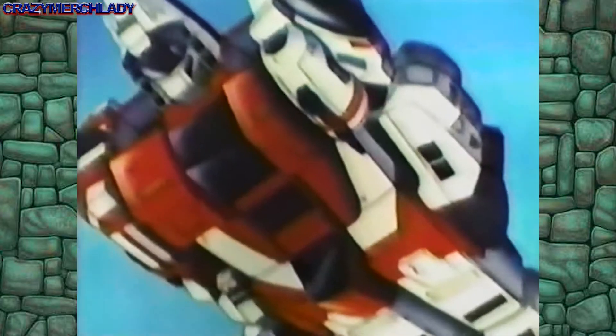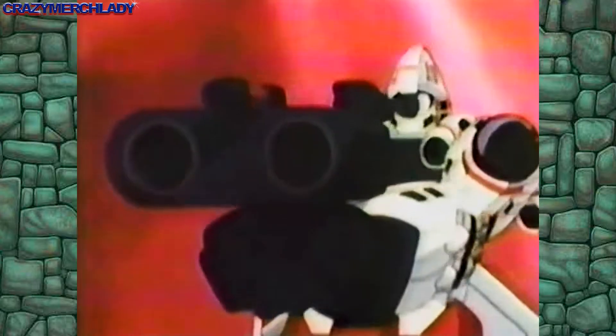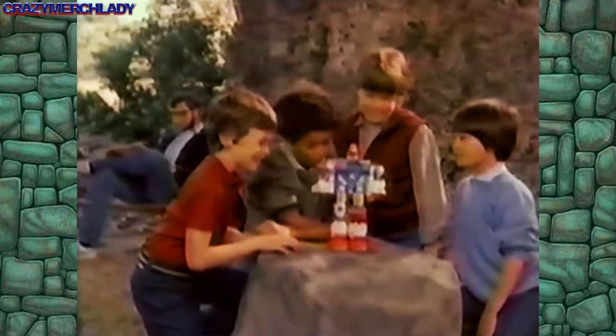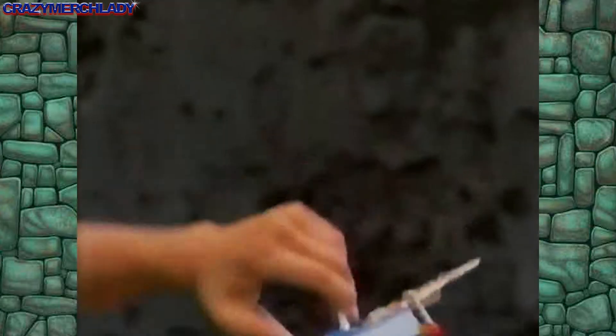You can pretend nothing in the universe can stand up to the Gobot Power Warrior. He's built with Gobot Power Suits. Gobots sold separately. Power Suits are Gobot Armor, Shield, and Protect.